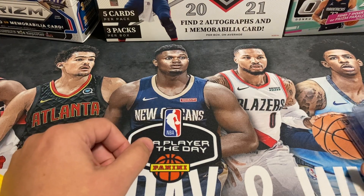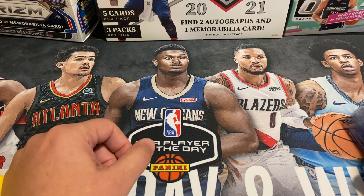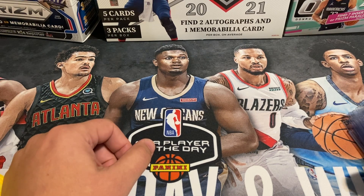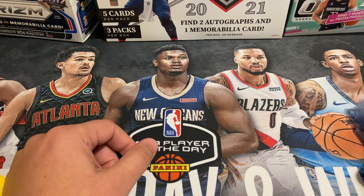Thanks for joining us on another episode. We've got a PSA submission preview video with about 12 or 13 cards under their September football special — the $15.99, call it $16 per card, 10-card minimum. We'll post this video probably in a month or so as the grades pop, and then we'll be working our way back in the following month to do the reveal.